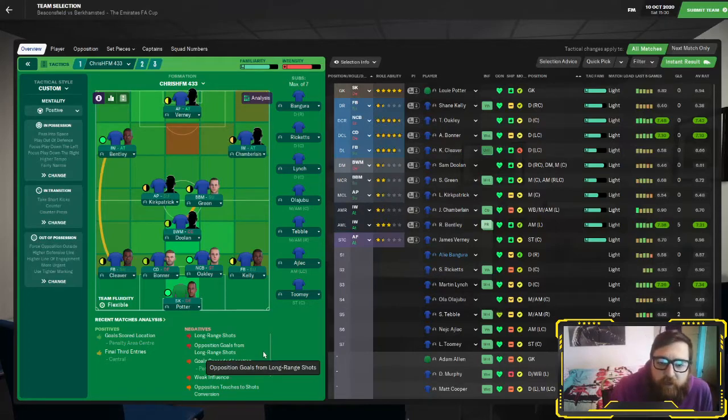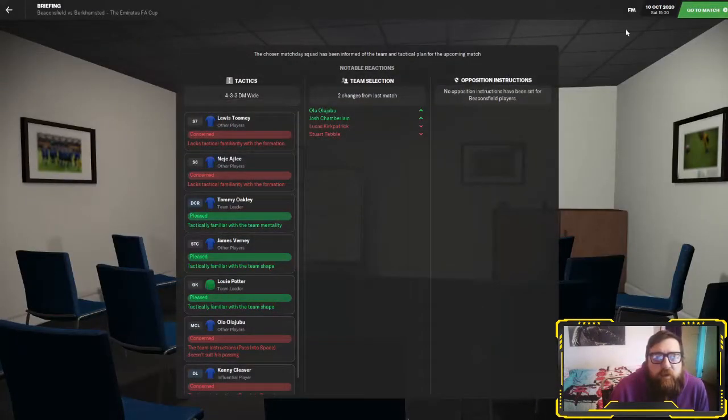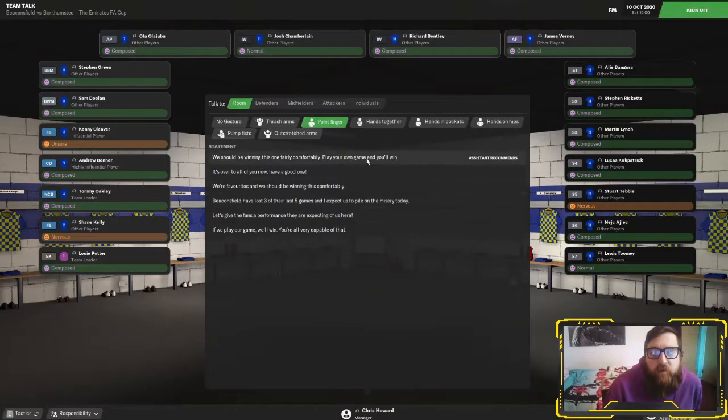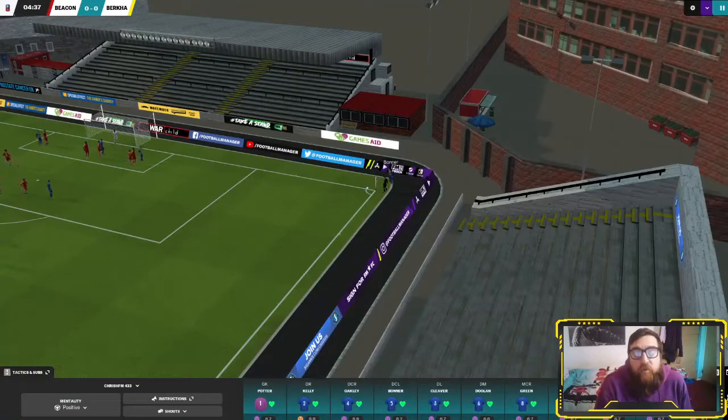Team for today's first FA Cup game: Potter in goal, Kelly at right back, Oakley and Bonner center backs, Cleaver left back, Doolin in the holding role, Green and Kirkpatrick - actually I'm going to change that because he hasn't been performing well, putting Alajubu back in - Bentley, Chamberlain and Bernie up top. Bentley's been left aside because his fitness isn't a hundred percent, and it's the FA Cup so I'd rather keep him fit for the league. Realistically, we're not going to win the FA Cup this season as a tier eight non-league club.